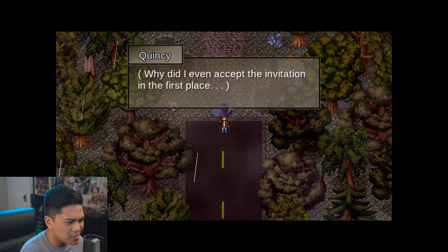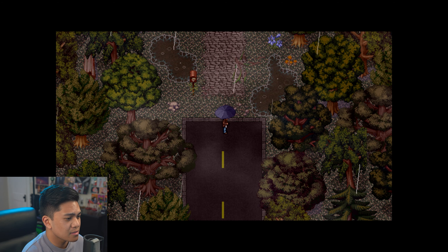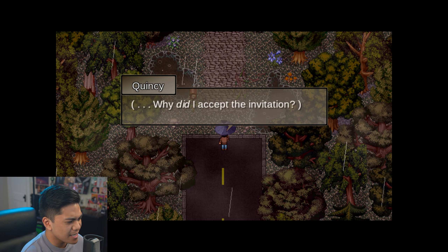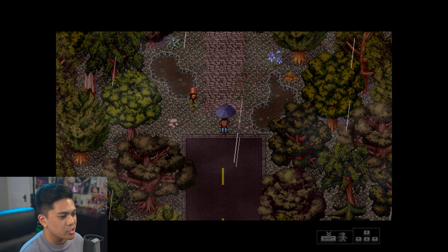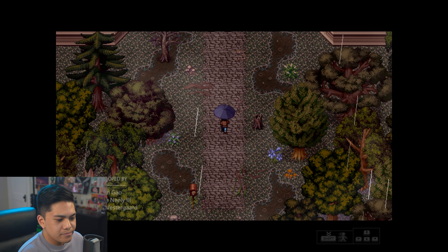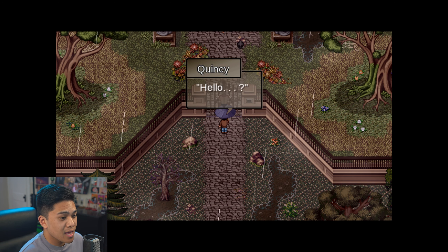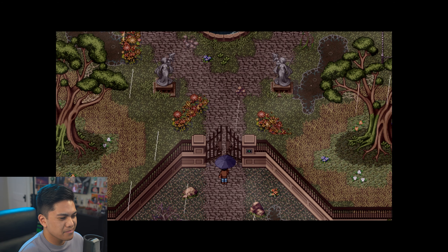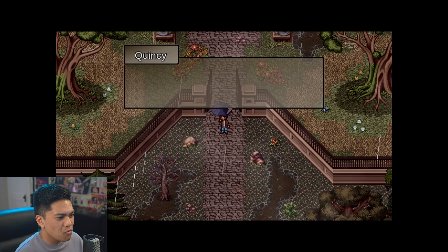Why did I even accept the invitation in the first place? This is a weird place for a road to be. Oh — shift, okay, I can run, cool. All right, here we go, we're back in it. Hello... this feels like the start of Outlast — what game do you rock up to a mansion? Or is it a psych ward? I literally just said it.